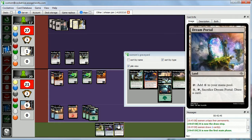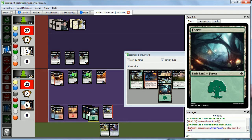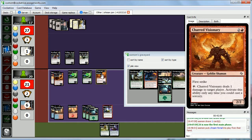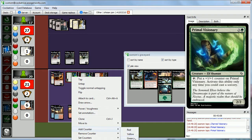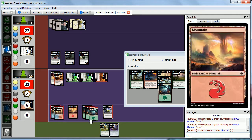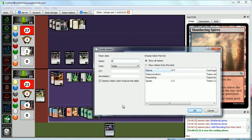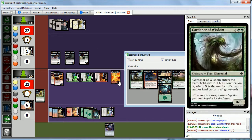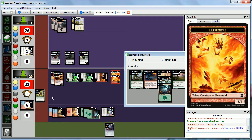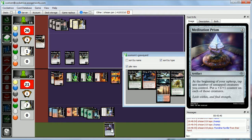We untap and draw Dream Portal — might as well play that. Is it time to start casting Wild Flourishing? We have five mana. Tap all of these guys — put a green counter on both Primal Visionaries, deal one damage from Charred Visionary, then tap 1-3-4-5-6-7 mana to cast Wild Flourishing and make a 5-5 green elemental. We pass the turn while creating the elemental token. We can flash back Wild Flourishing next turn or play Meditation Prism.